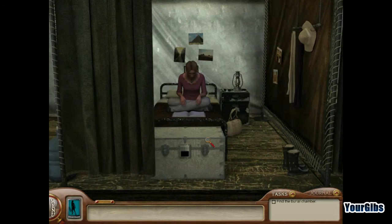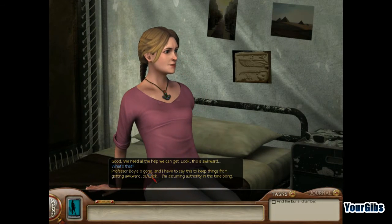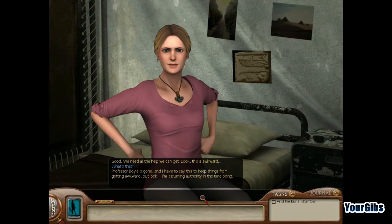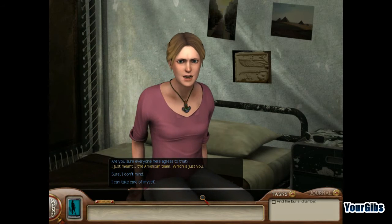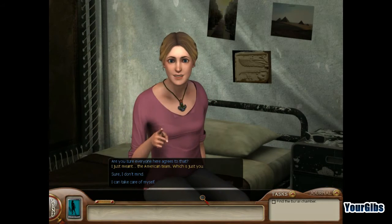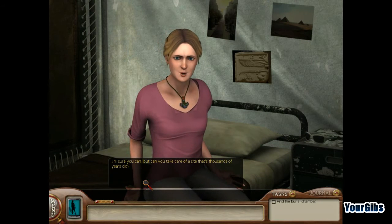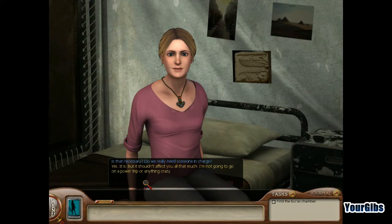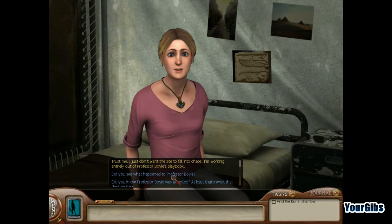Oh, hello there. Nancy, you decided to stay? Of course. Good. We need all the help we can get. Look, this is awkward. Professor Boyle is gone, and I have to say this to keep things from getting awkward — I'm assuming the authority in the time being. Are you sure everyone here agrees to that? I just meant the American team, which is just you. I can take care of myself. I'm sure you can, but can you take care of a site that's thousands of years old? I'll answer that for you — no, you cannot. Do we really need someone in charge? Yes, it is. But it shouldn't affect you all that much. I'm not going to go on a power trip or anything crazy. Trust me. I just don't want the site to fall into chaos. I'm working entirely out of Professor Boyle's playbook.